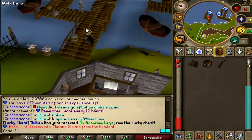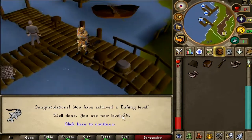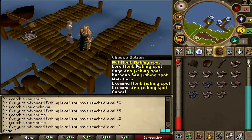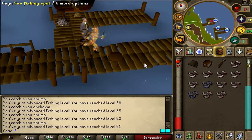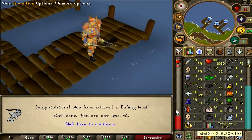River fishing spot — let's try this one. Here you go: 17 fishing already, 23. At 40 fishing we'll be able to use the lobster pot to fish some lobsters. Let's look for the lobster fishing spot — it should be right here. Cage fishing, let's go! 60 fishing achieved. Let's look at my total level: 1100 and 63. Pretty decent, nice full inventory.